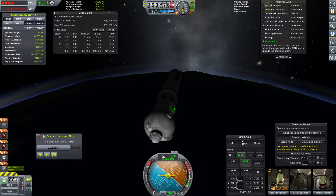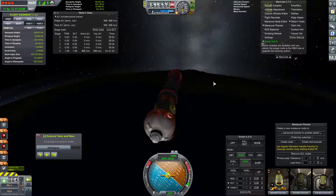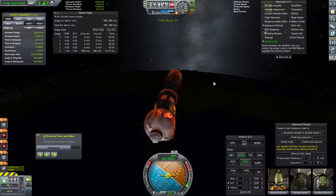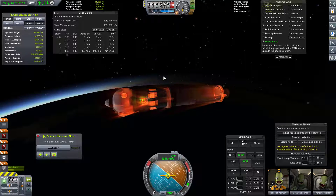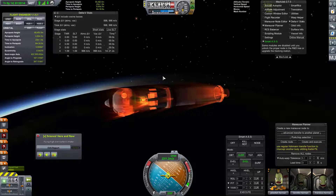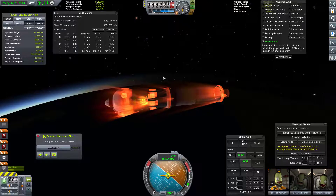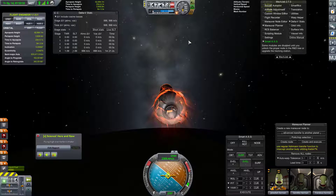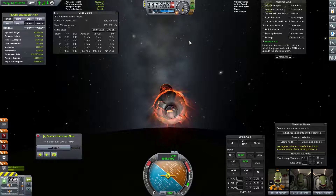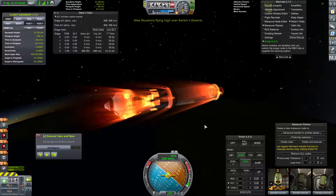We're losing velocity — well, we're speeding up, but we're losing energy in our orbit. That is excellent. Now we're starting to take heat effects. We'll stick with this until we hit about maybe 45 kilometers. We're coming in on a very, very shallow descent path — I was expecting it to be a little steeper than this. We stopped at about 40 for the original periapsis, so I guess this shouldn't be surprising. We are going to start the burn at about 45 kilometers.